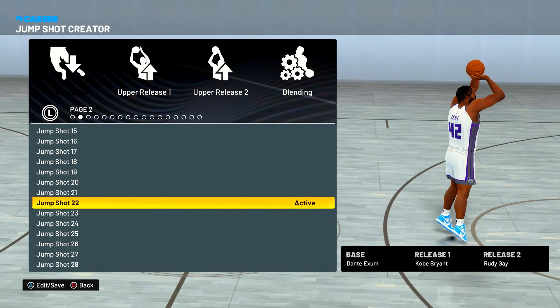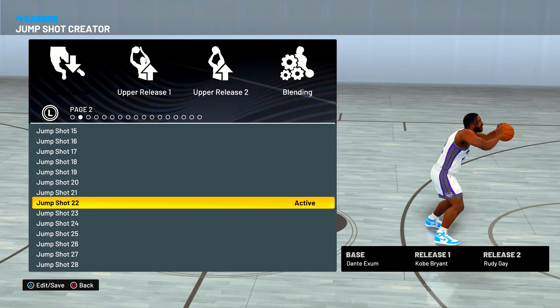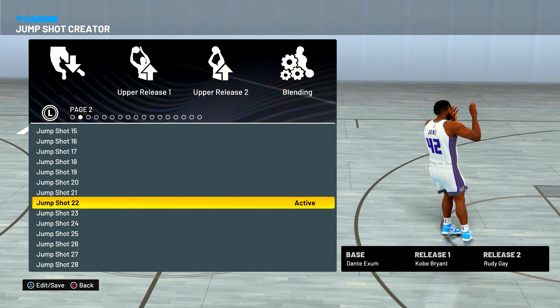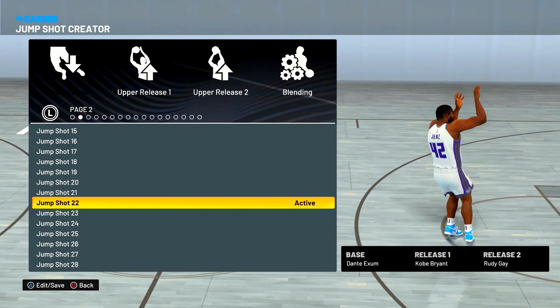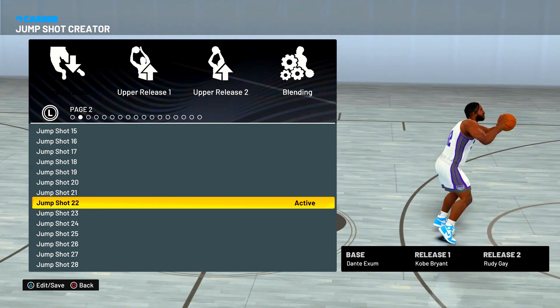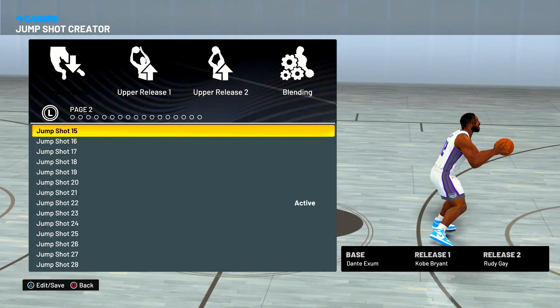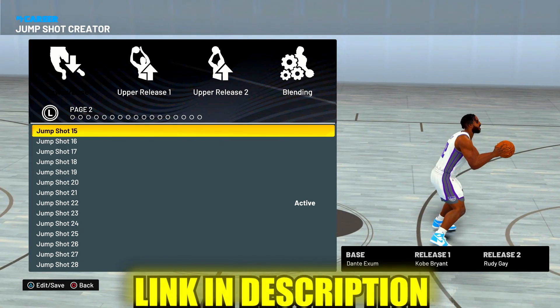Here y'all go — this is one of the greatest jump shots this game has ever seen. For the base we got Dante Exum. Release one we got Kobe — that's all I gotta say. Release two we got Rudy Gay. Y'all know that combination always works, and with the Dante Exum base this thing is a masterpiece. I should mention I didn't make this jump shot on my own — I got it from my boy RJ's World, y'all should go check out his channel and show him some love.